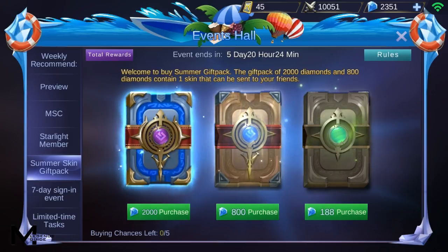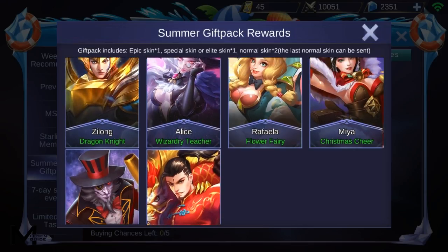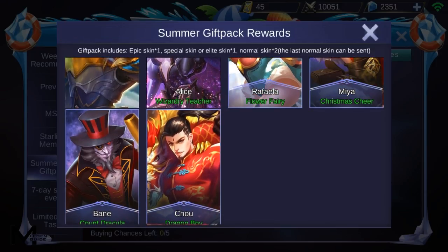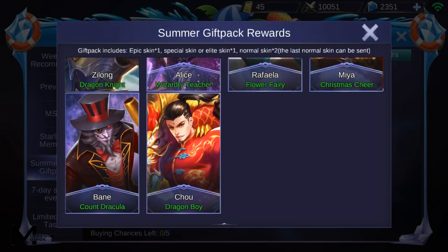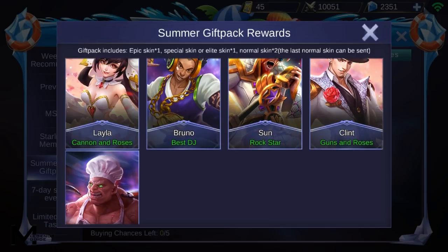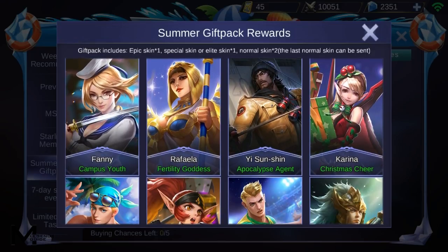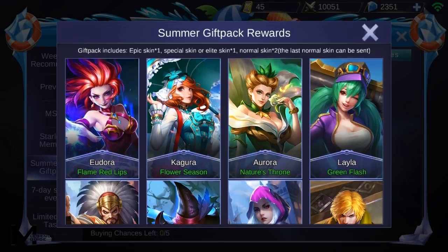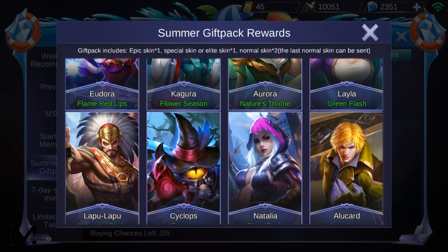I'm going to purchase the 2000 pack so you guys can see what you get. I'm really hoping for Chew, since Chew is a hard-to-get skin. For the special skin I'm hoping for Franco or maybe Sun, and for the elite skin I want Yeast and Shin. It's all gonna be random though, so let's start.